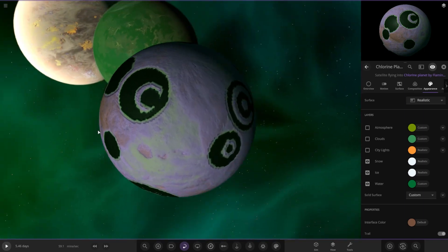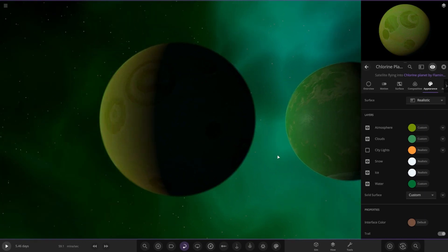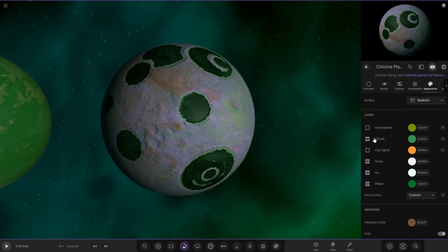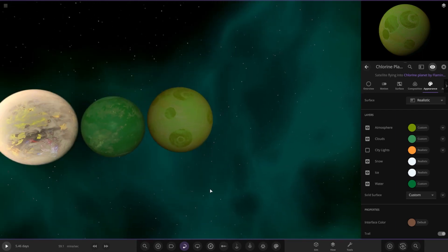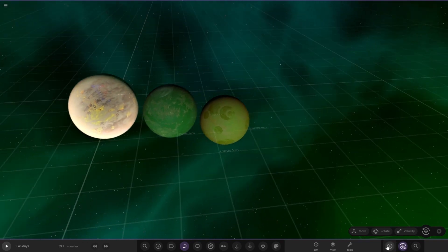I do like the craters - they look pretty cool. Very green, absolutely. The green clouds look really cool, and there's the atmosphere on top as well. I'm sure green will be a very common colour today.